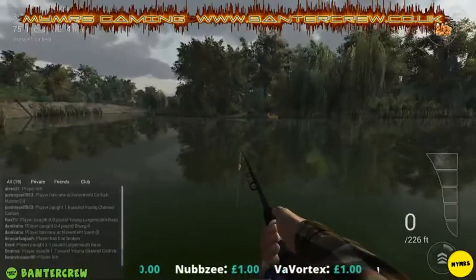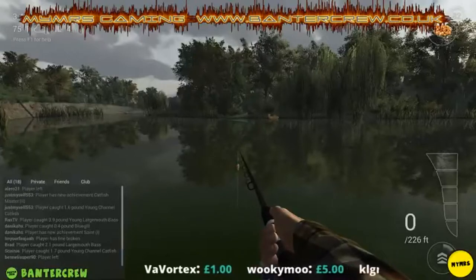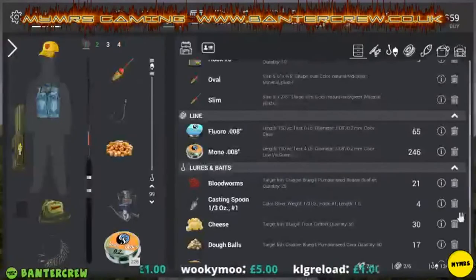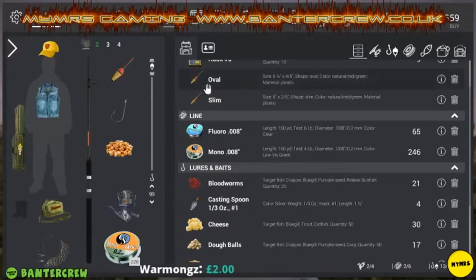I'm going to go through a brief guide on what sort of tackle you need to start with. You want your line depth at 99 centimeters. I'm using a bobber float, or you could use any float you want. I'm using a size six hook, pet food bait, and I've got eight pound line on.